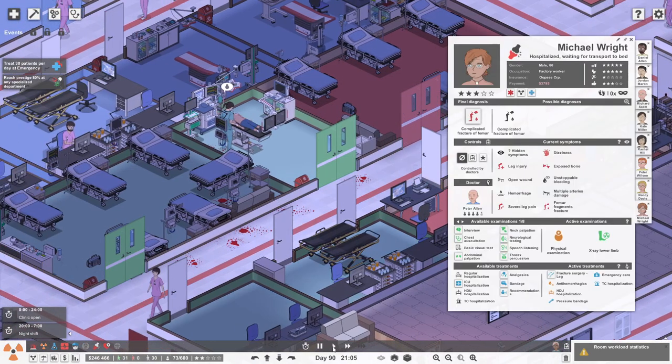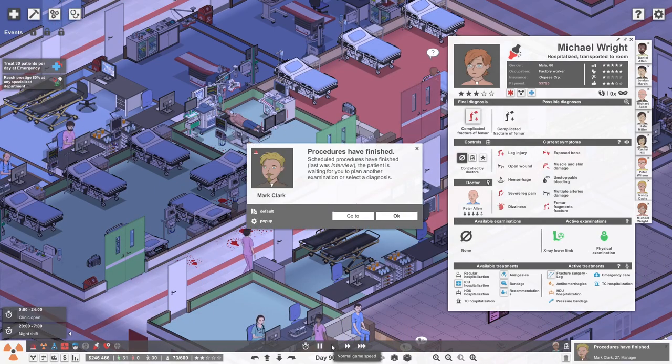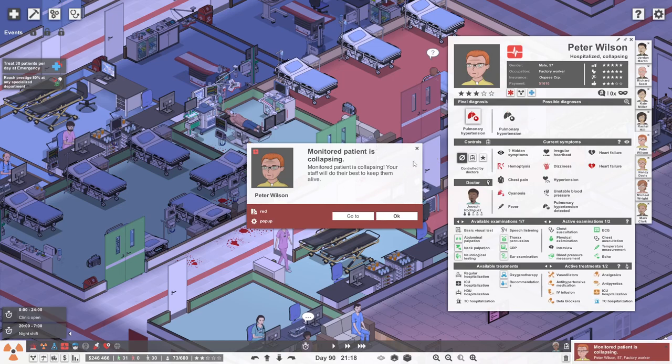What's she doing? A physical exam - muscle and skin damage. He's collapsing with pulmonary hypertension? He's already on vasodilators. I wonder how his O2 is.